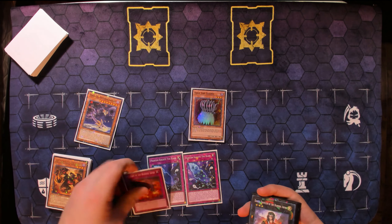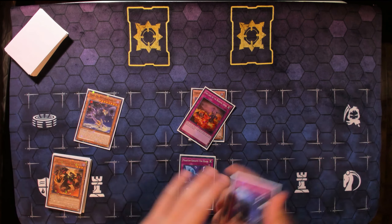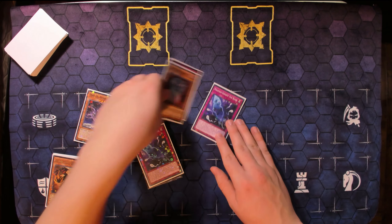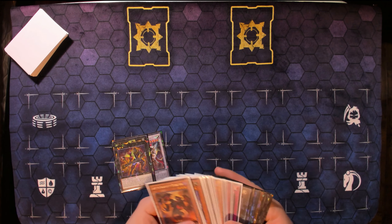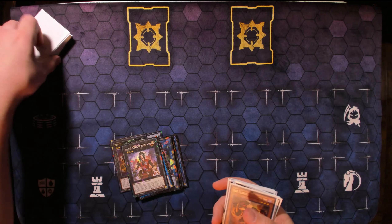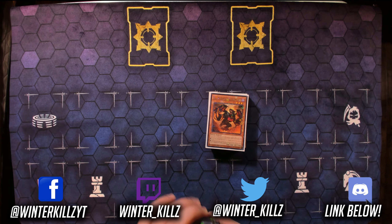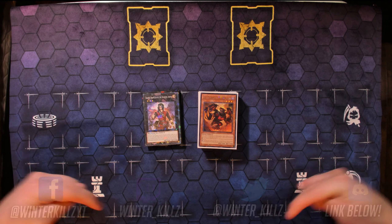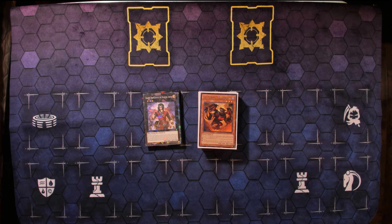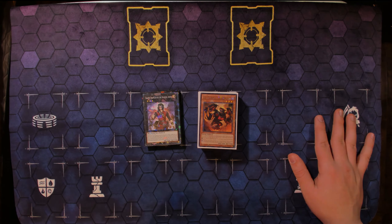Drawing Hydralander for the turn, which would be live — just summon it right onto the field. If they get rid of Dante we get an add-back, and if they go into Unicorn we can just negate it, then blow up the field with Fire Lake. That's going to do it for this test hand video — I think you guys get the point. Hope you're enjoying the Burning Abyss content. Ask questions in Discord, follow me on Twitch to see this deck tested live, and thank you guys for watching!